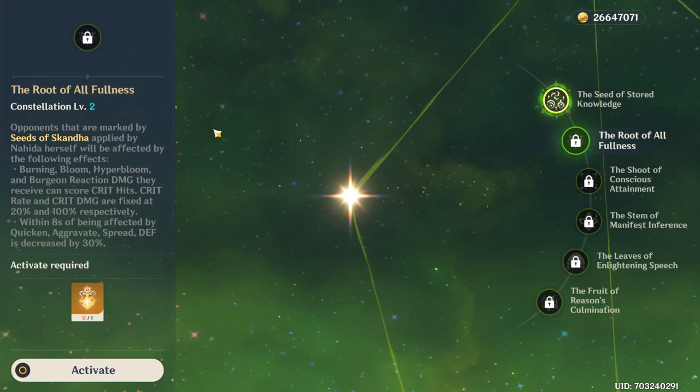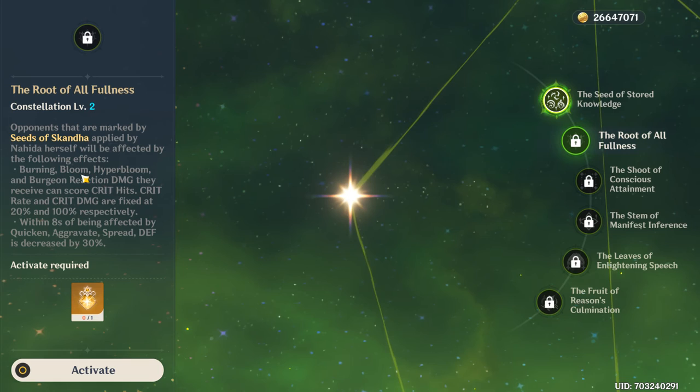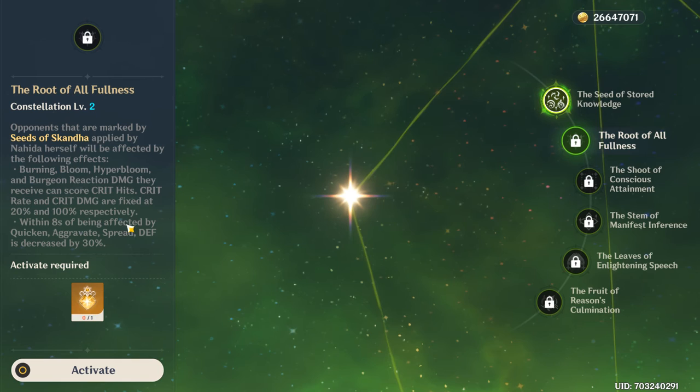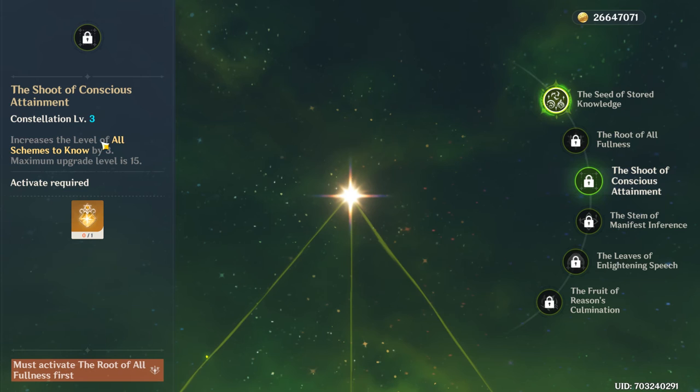Constellation 2 buffs enemies marked by her elemental skill. Enemies damaged by Burning, Bloom, Hyperbloom, or Burgeon now have a chance to be crit, dealing even more damage. Enemies affected by Quicken, Aggravate, or Spread have their defense decreased by 30% for 8 seconds.